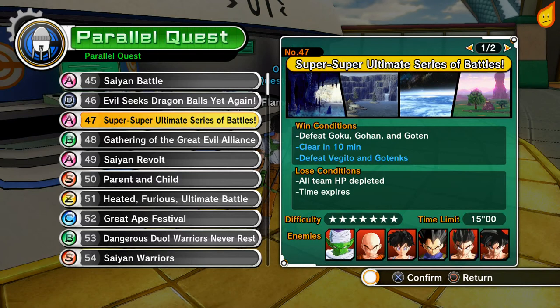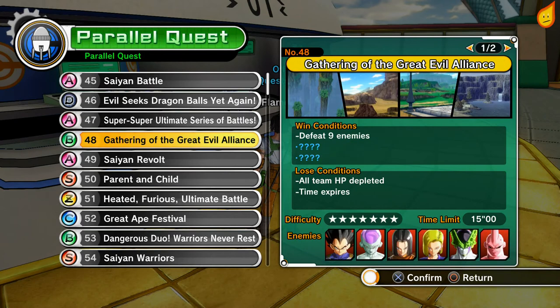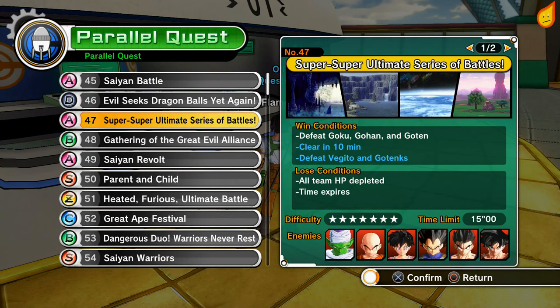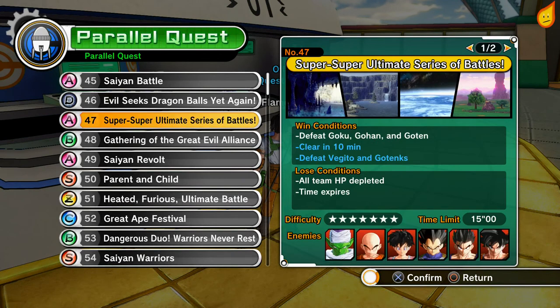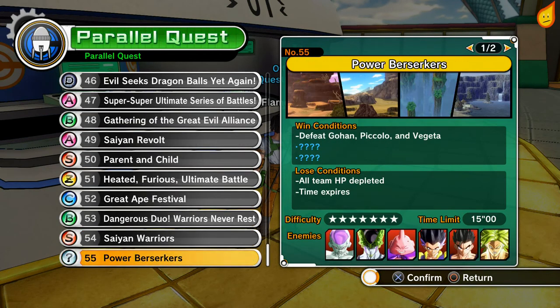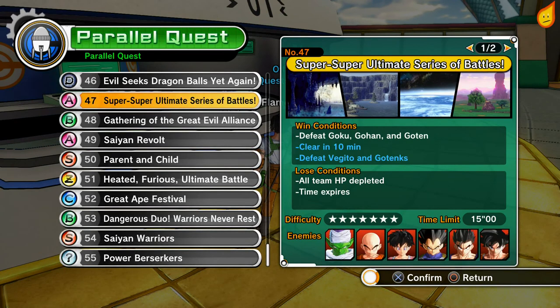If you didn't get a rank, you could now do it with NPCs of your own and do it that way, or you could actually create a room online yourself and have two actual players helping you and then get a rank that way.